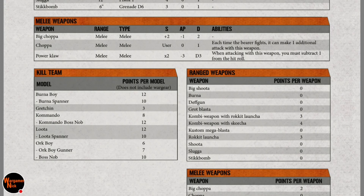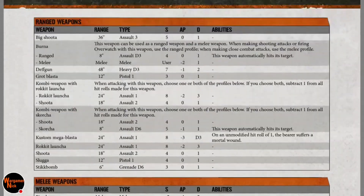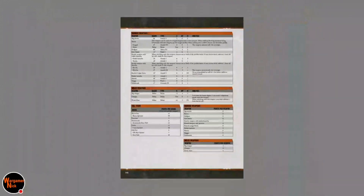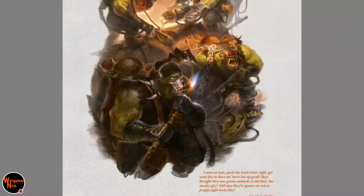Burners are 12 points, some are 10. You could probably fit about two Nobs in the team — a Boy Nob and a Commando Nob. Orc Boy is 6 points, Boy Gunner is 7 points, which makes sense. Rocket launcher upgrade is 3 points, power claw is 4 points. Obviously a lot less points than the main game, which is interesting.